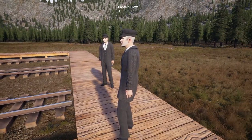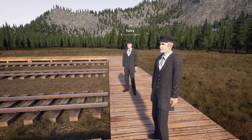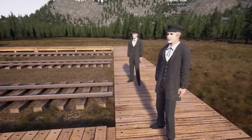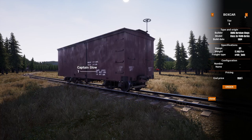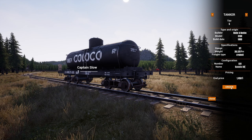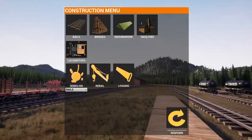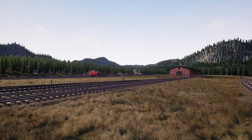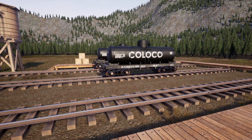We had a semi-successful test, and we're going to be running some trains today. Got a special episode — not just because it's our first multiplayer episode, but we're going to be heading up to the refinery. I'm going to go ahead and purchase these tanker cars right now. That's going to be 601 Ramblin' Railroad, $1,450. We'll go ahead and purchase that one, get a couple more. There we go, four tanker cars.